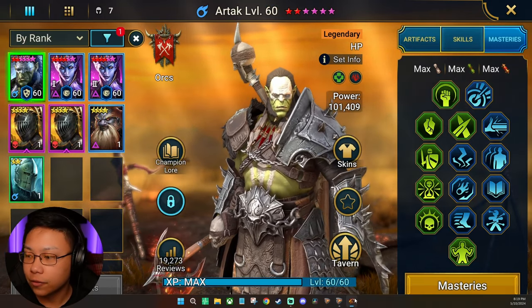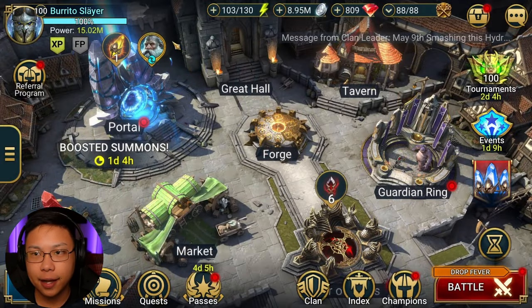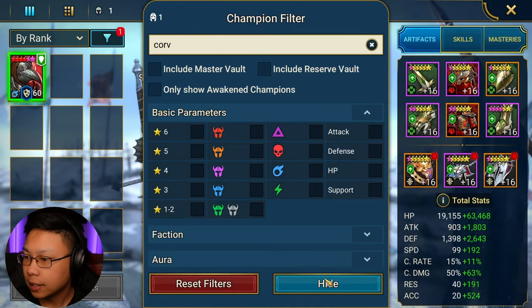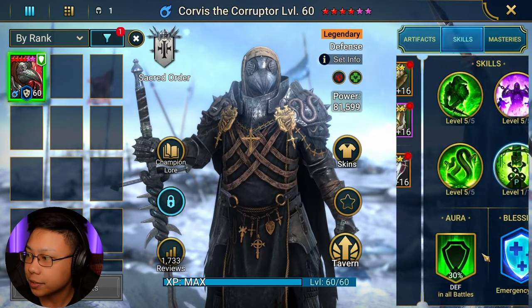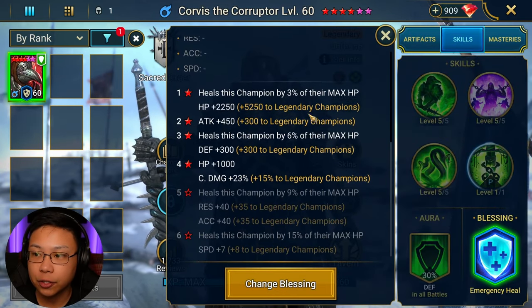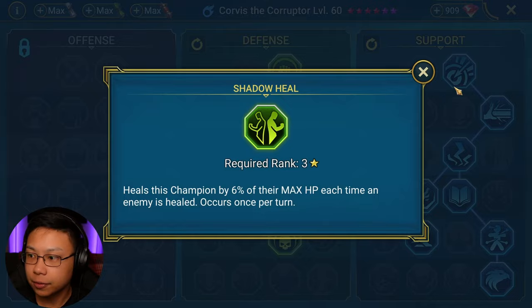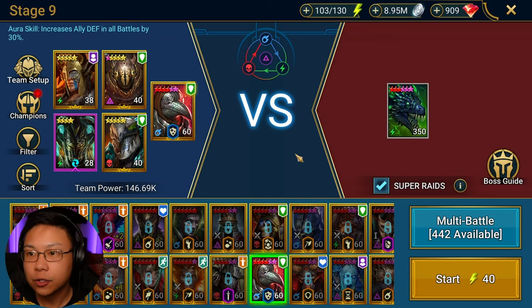Let me show you guys Corvus — another champion I honestly don't see talked about too much, but I found him extremely useful. He has a higher blessing and is in Regen and Perception. He places poisons, and the higher the blessing the more heals you get — instead of 3% he's getting 6%, then 9%, then 15% as the blessing scales. Same masteries for Corvus. Let's take him into stage nine — Magic affinity versus Spirit affinity.